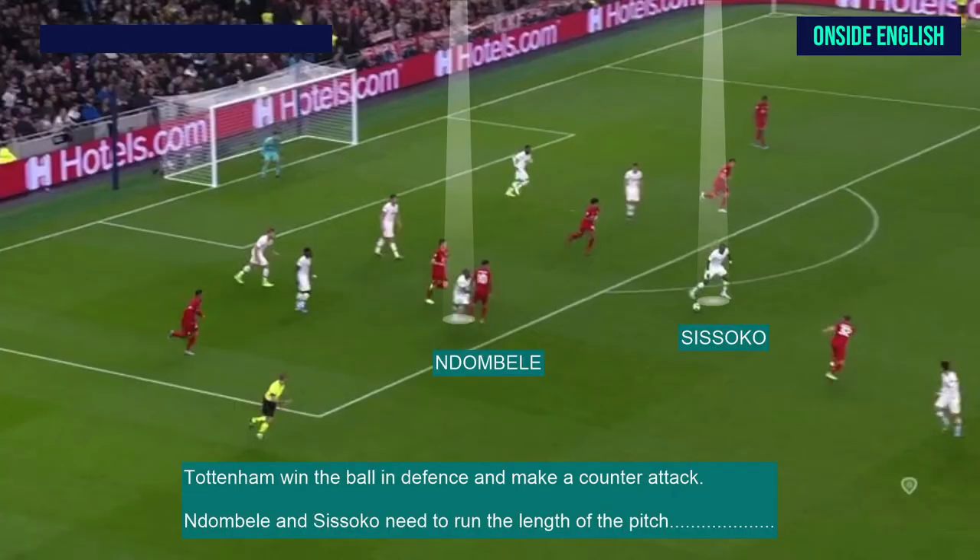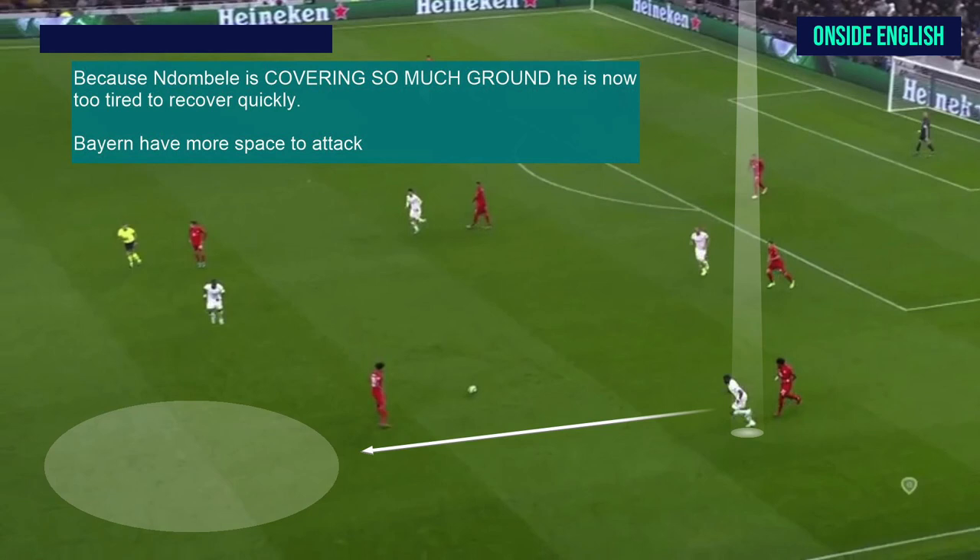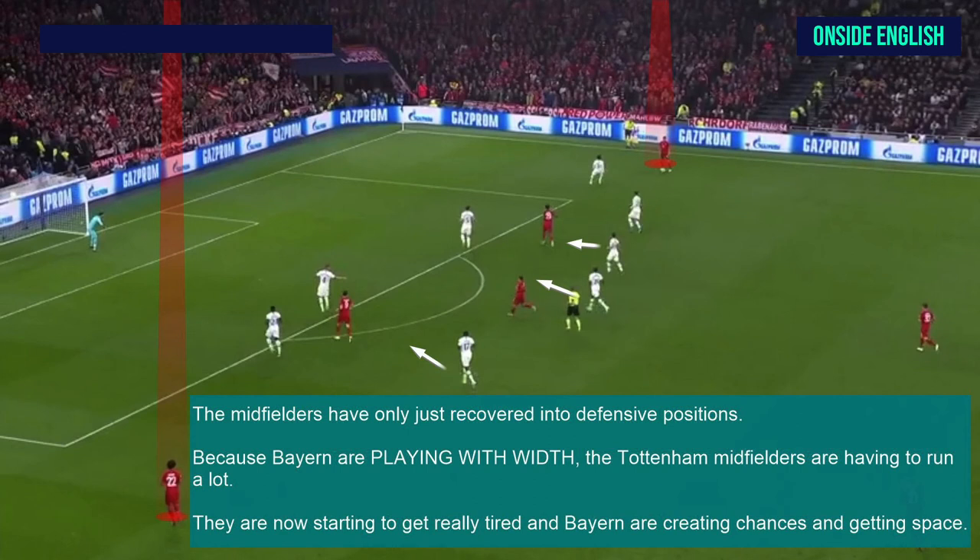Now Tottenham win the ball in defence and make a counter-attack. Ndombele and Sissoko need to run the length of the pitch from defence to attack, but the counter-attack fails. Because they ran so far up the pitch, both centre midfielders need to recover. When playing the diamond, players need to cover so much ground, and this can affect stamina and create tiredness. Because Ndombele is covering so much ground, he is now too tired to recover quickly. Bayern have more space to attack. The midfielders have only just recovered into defensive positions after the counter-attack.